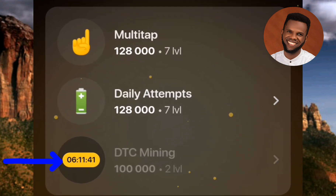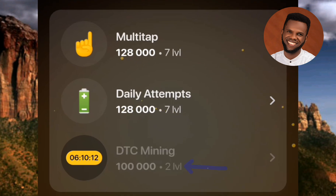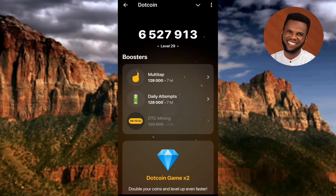You can see the countdown timer — the arrow is pointing at it. The timer has started, which means in the next 6 hours and 11 minutes I should come back to upgrade my mining again. Once that countdown elapses, I'll come back to upgrade to Level 2. Note that you need 100,000 coins to upgrade to Level 2. Also take note: the more you upgrade your DTC mining, the more your balance reduces.